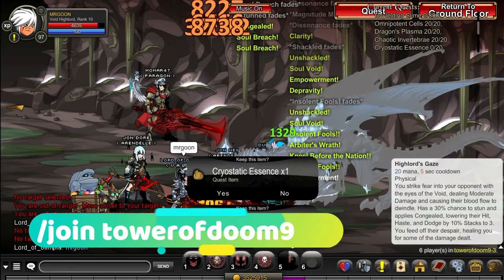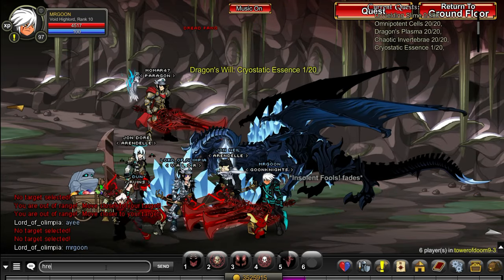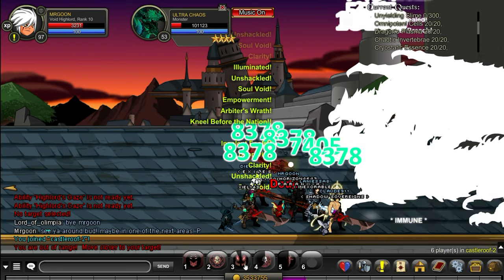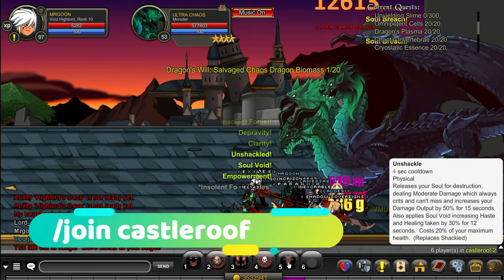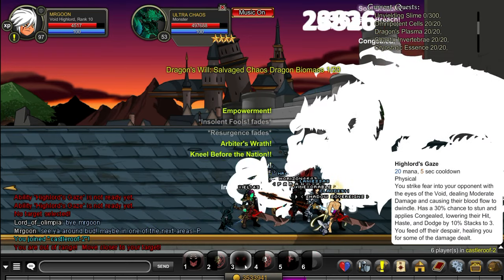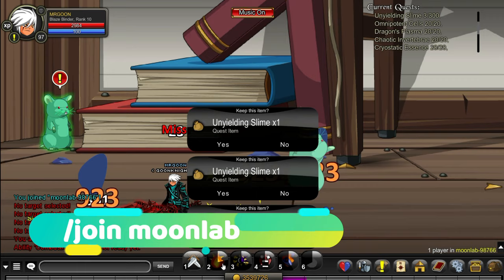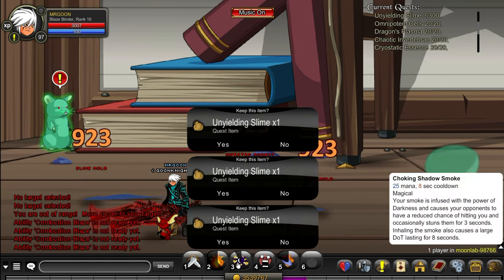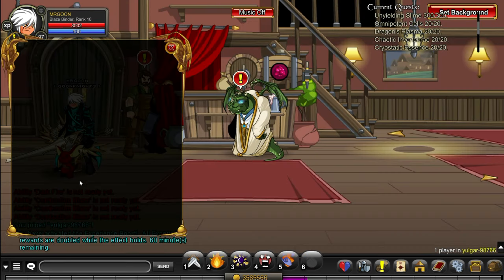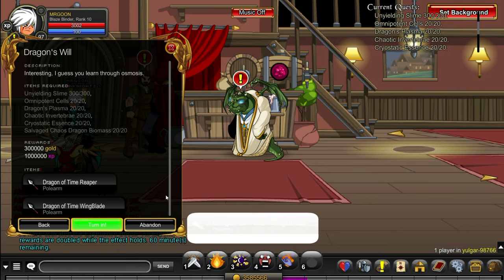At join Chaos Kraken just defeat the boss you can see — that one will take a little bit of grinding. Next is join Tower of Doom 9. If you haven't completed the rest of the tower you cannot access these maps, so you will need to go through and complete them all. Next is join Castle Roof — go along and defeat the boss on screen. Make sure it is the ultra version. Lastly at join Moon Lab just defeat loads of slimes — you need to stack 300 of those, and it's easier to go to a private room because otherwise people just one-hit them. Once you've done that, that is another quest complete.